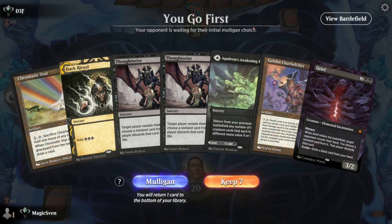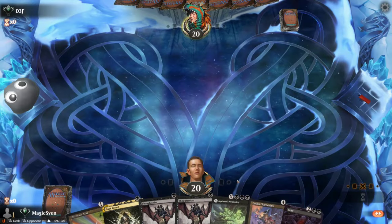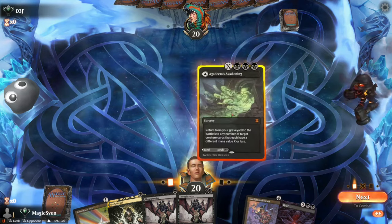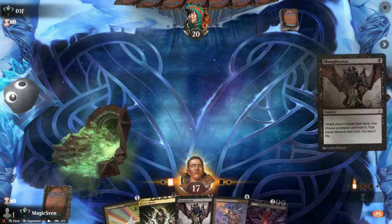This one's a little on the edge but I think it's got to be a keep — we've got Dark Ritual which really pulls it all together, a bunch of Thoughtseizes. Let's hold on to it. Starting at five life, why not? Against a Timmy Power Gamer. Pay three, Thoughtseize you — what's up?